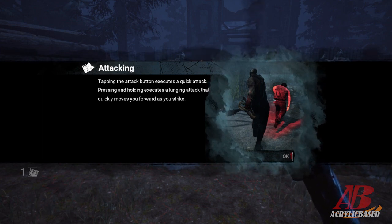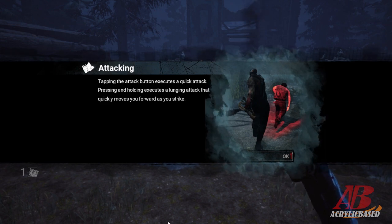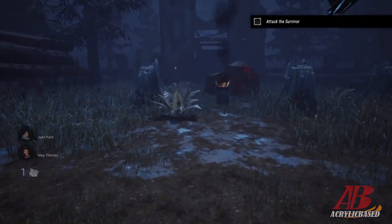Tapping the attack button executes a quick attack. Pressing and holding executes a lunging attack that quickly moves you forward as you strike. Interesting — so tap and long tap.